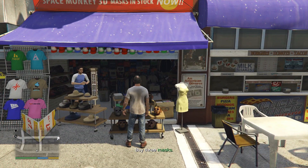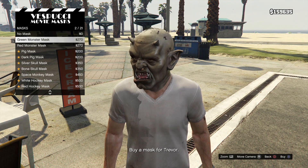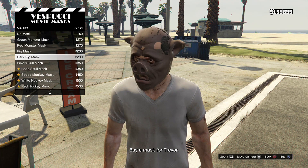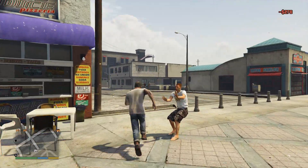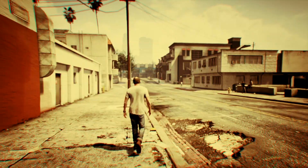We did the heist but we have more heist setups apparently. Buy three masks — okay, I guess we're gonna do another heist. There's two Trevors, what is happening? I don't even know what mask to buy. This one, this one, and this one — there's all three, we just bought them.